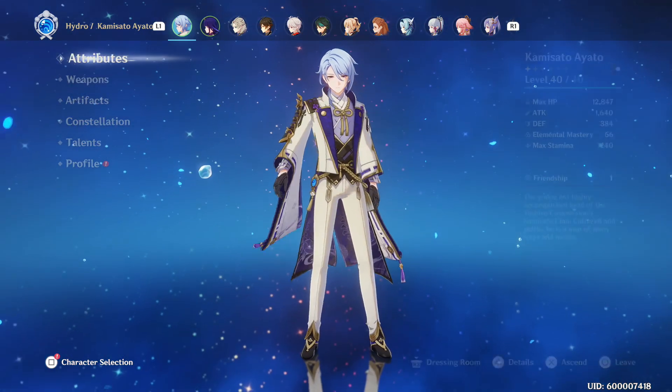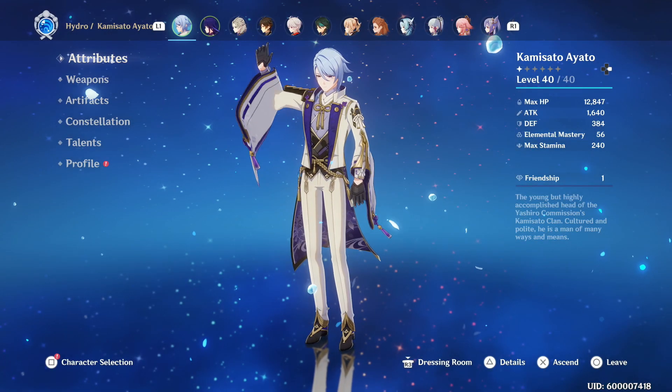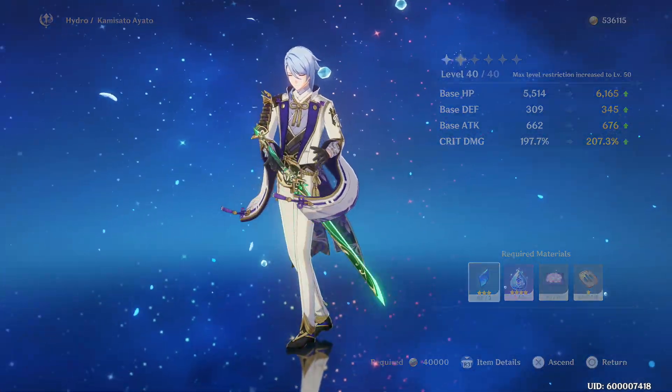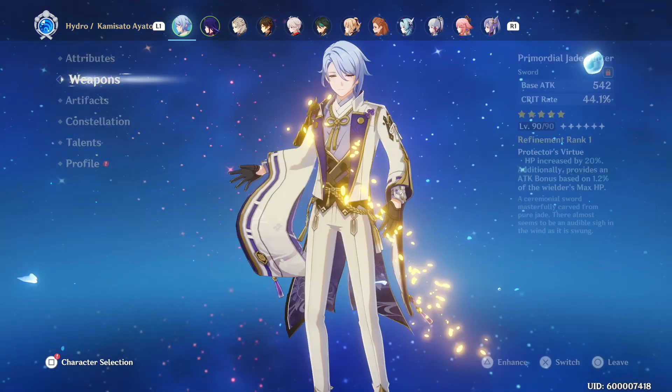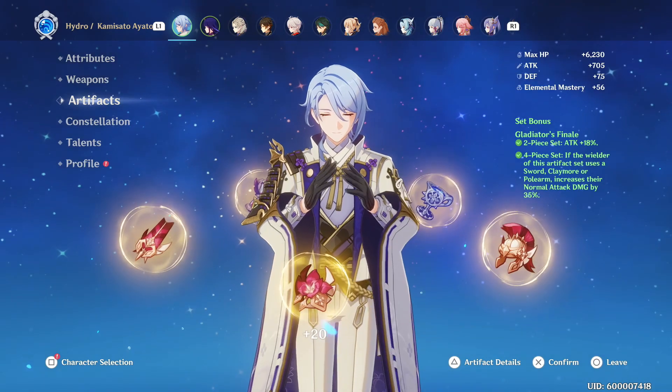So we have four-piece Glad. We have 75.5 and 197 crit damage. He ascends with crit damage, so that 197 is going to go up as we build him. I think this is exactly how I'm going to run him.